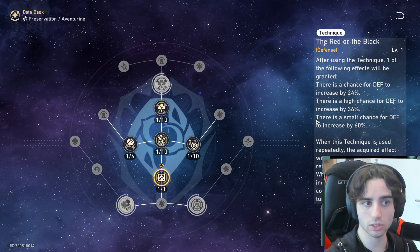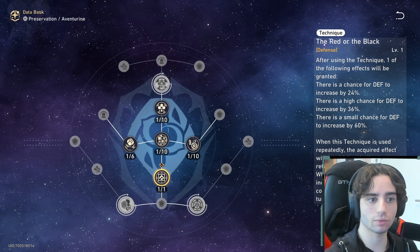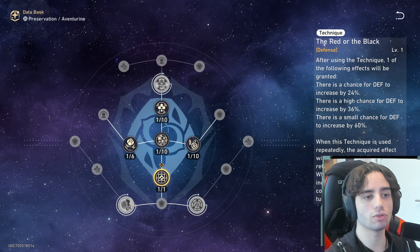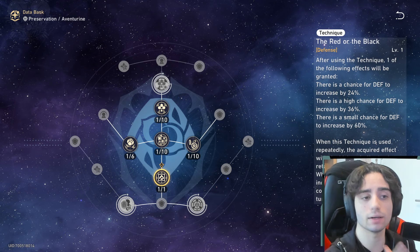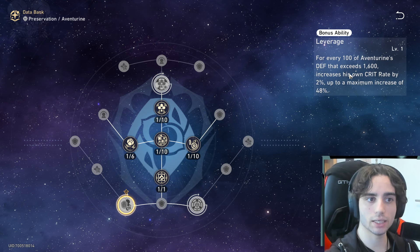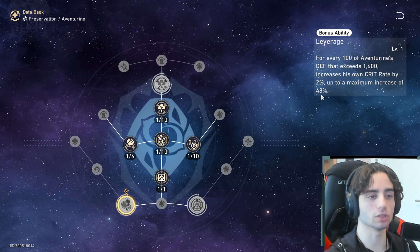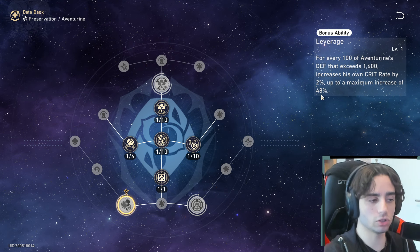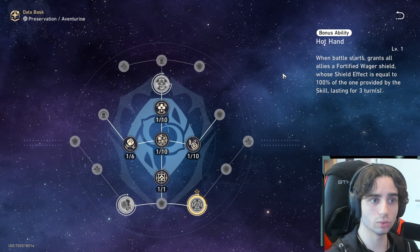His other traces include imaginary and defense bonuses, effect resistance — he's a very well-rounded character in his traces. His technique: after using it, one of the following effects is granted — a chance for defense to increase by 24%, a high chance for 36%, or a small chance for 60%. When the technique is used repeatedly, the highest buff value is retained. This is really nice because it doesn't have to open battle, which matches his supportive sustainer role.